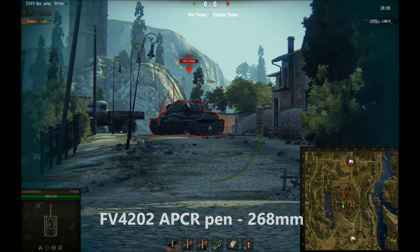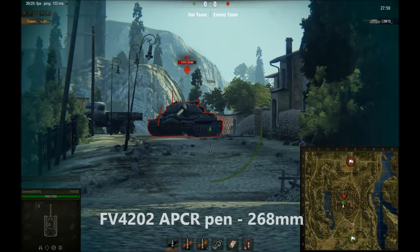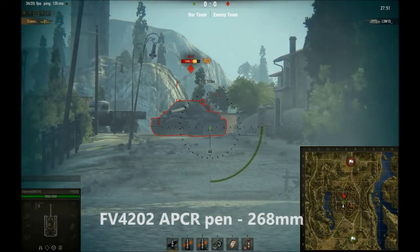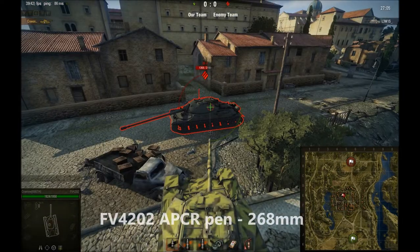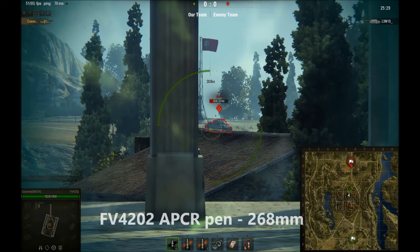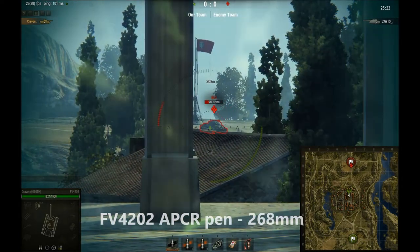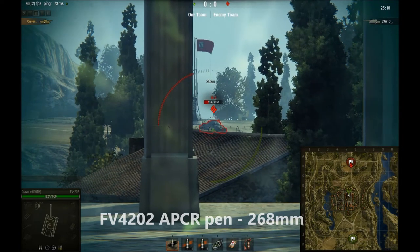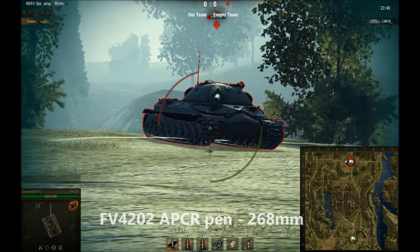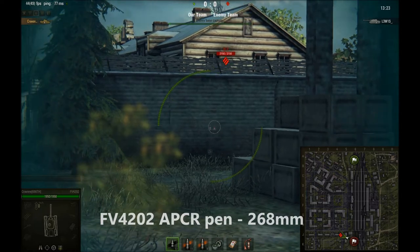These clips show how even side-scraping tanks are vulnerable to APCR through spaced armor such as tracks. I'm shooting a side-scraping IS-7 — however good APCR shells are, the IS-7 side scrape can be a troll, so there's never any guarantee of penning. This next clip shows you can still pen things that are slightly angled — a range track shot going for a side-scraping IS-7. Even the best tanks with APCR cannot pen the IS-7 if it's side-scraping correctly. This clip shows going straight through a wall.